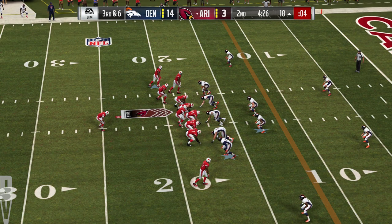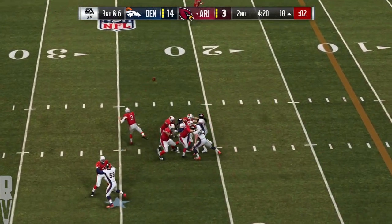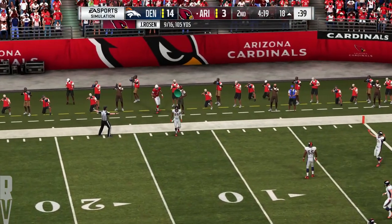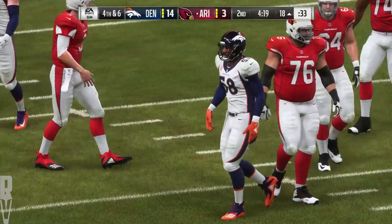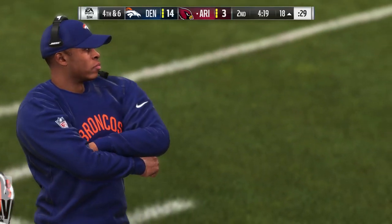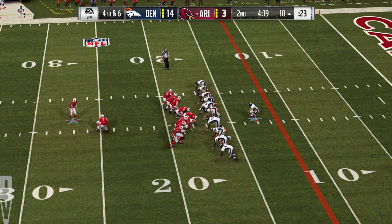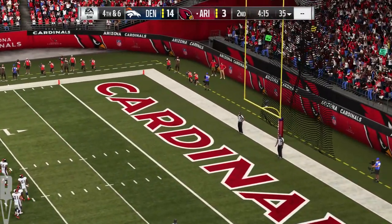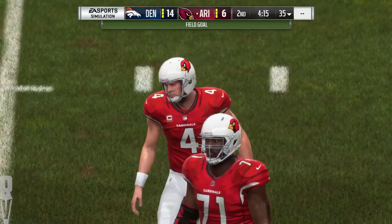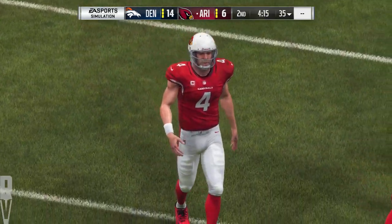Now Rosen looking to throw — able to catch it on the left sideline, but they're going to rule him out of bounds. Incomplete — certainly one they'd like to have back as it brings up fourth down. I think that was good job there defensively. They did allow them to drive all the way downfield, but once they got their backs to the goal line, they really turned up the pressure. The field shrinks, they've struggled to convert, and that last incompletion brings up fourth. And Dawson's kick is good — a second field goal here cuts their deficit to 14-6 now.